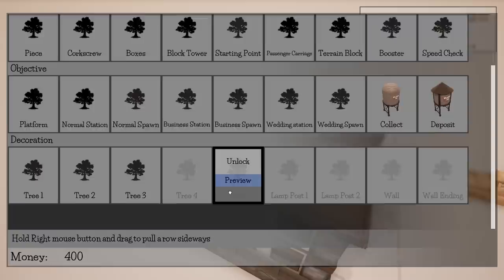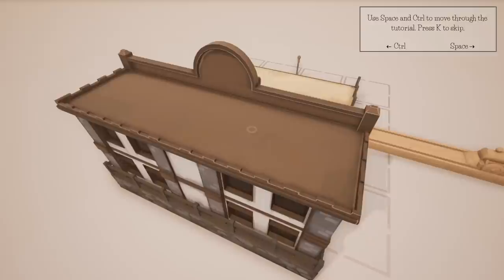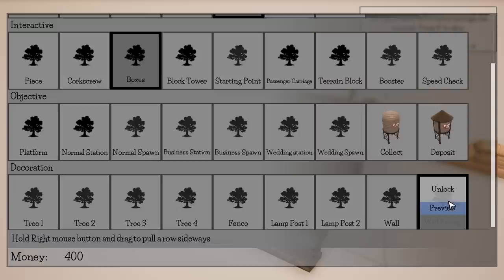Hold right mouse button and drag to pull row sideways. The music's very sweet as well — sort of a very chilled out kind of bit of music. I think that's pretty good.